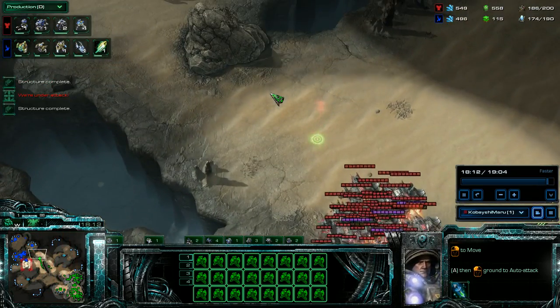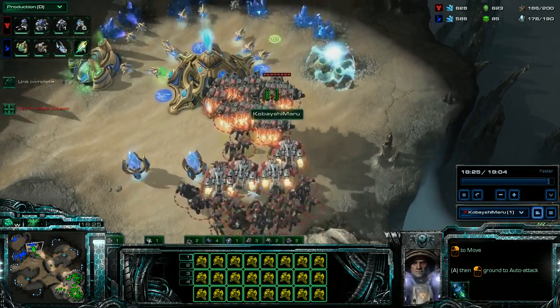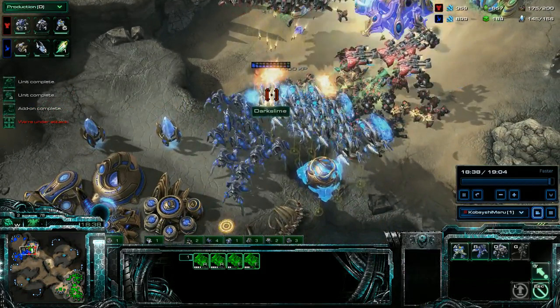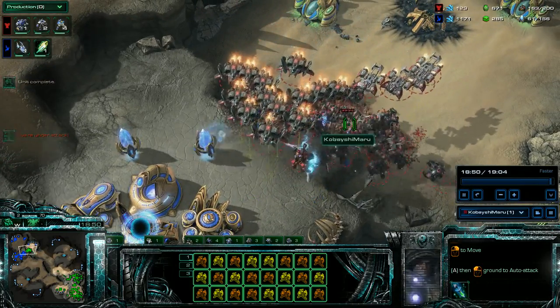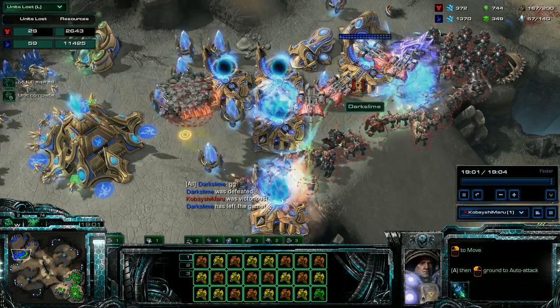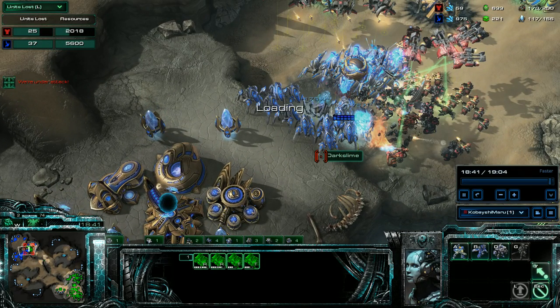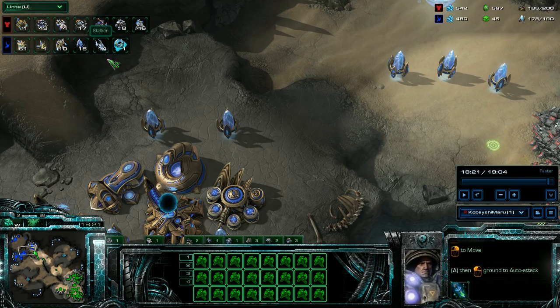Now I know it's time to go and take out this base. I run in, stim my units, wipe everything out. He's gonna come and attack — I stim in, use my marine-marauder to wipe out these void rays. I've got a ton of air. I'm left with 160 supply down to 57. I've lost about 2,600 resources; he's lost 10,000.